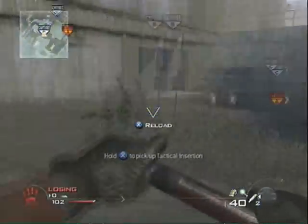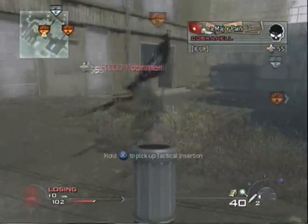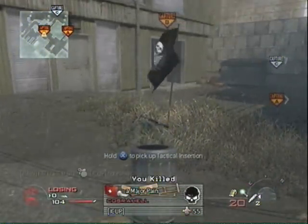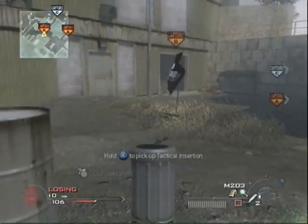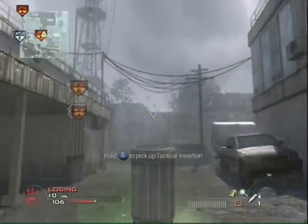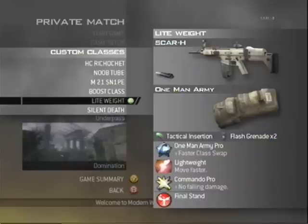Hey guys, this is a tutorial for the tactical insertion glitch. You gotta have One Man Army and obviously a tac insert. Your secondary has to be One Man Army. Your primary weapon can be anything — it doesn't matter what it is.